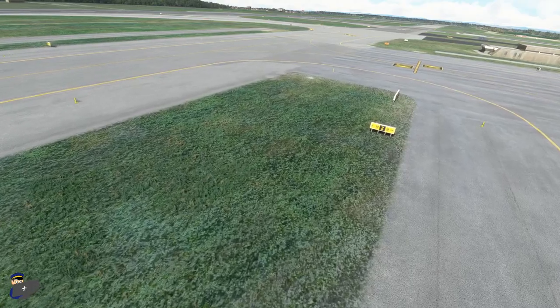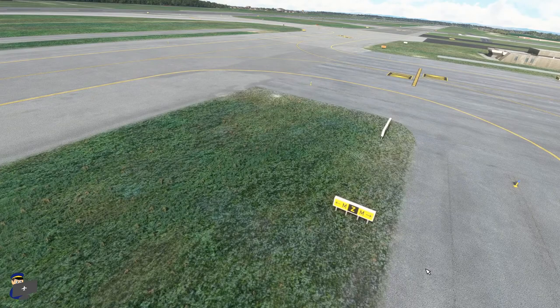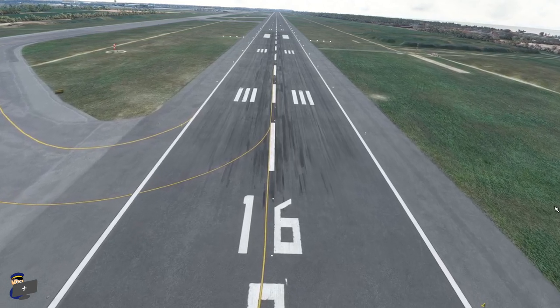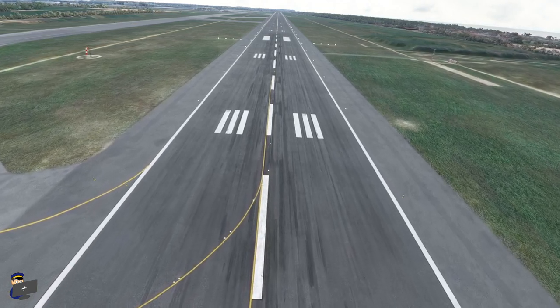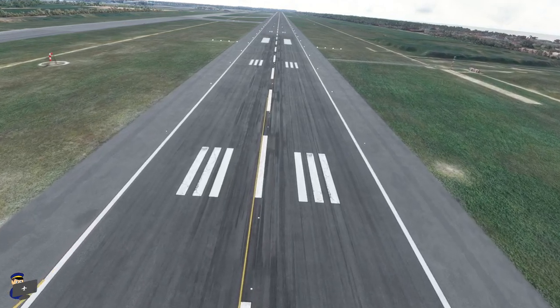The grassy areas look pretty good, although there is some weird blurriness at the edges where they merge into the surrounding taxiway textures. The runways are quite disappointing — they are just one flat blurry texture. If you look at satellite imagery of the real airport, you'll see that the runways are made up of long concrete blocks, and there's just no sign of that here at all. The tyre markings look alright and the paint is accurate, but that's the best that can be said for them.